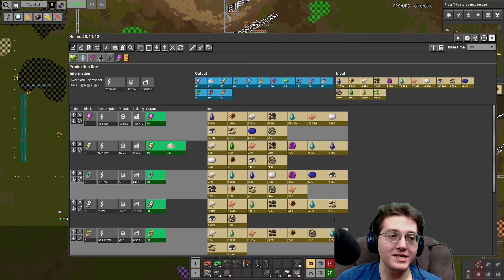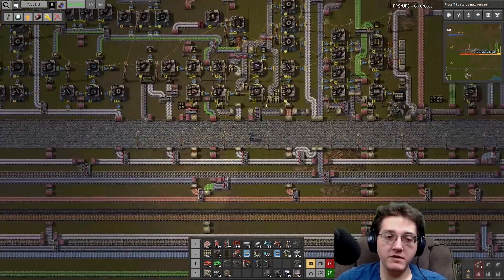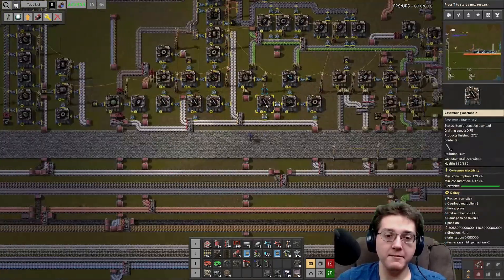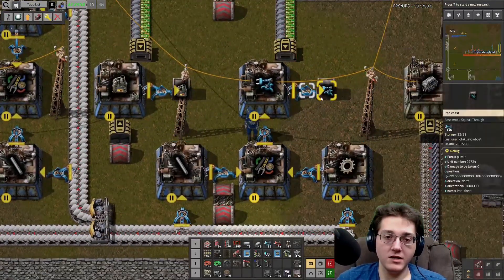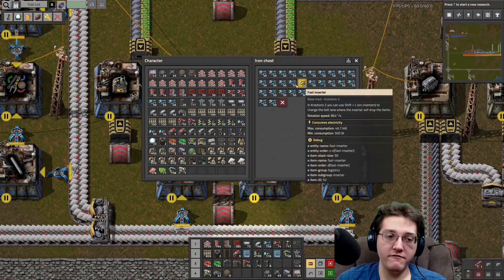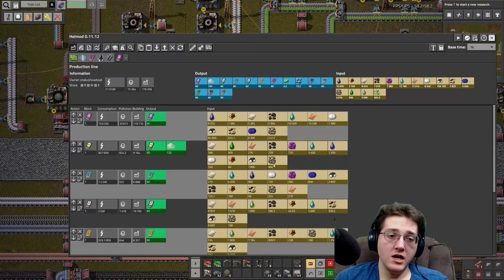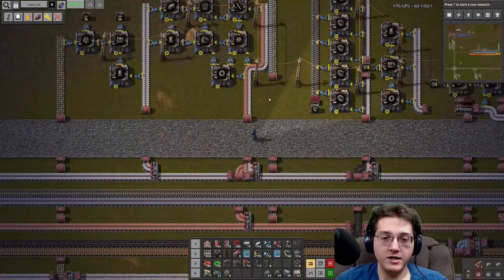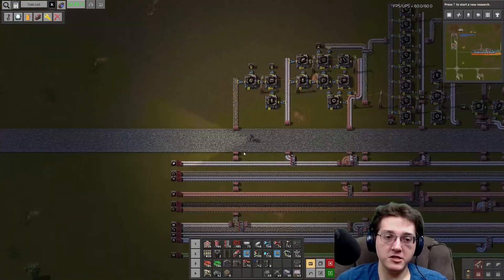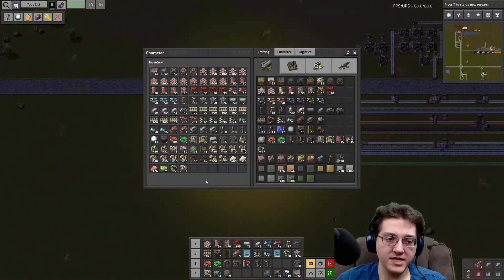I don't know if I'm going to be doing 60 per second on sciences on this playthrough. Note that all of that is worst case scenario - using no productivity and not having the singularity beacons. Of course I would be having the singularity beacons and using as much productivity as I possibly can and getting as much speed out of it as possible.